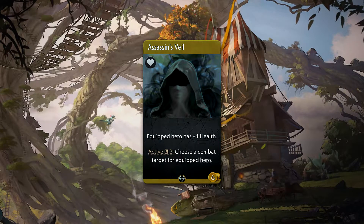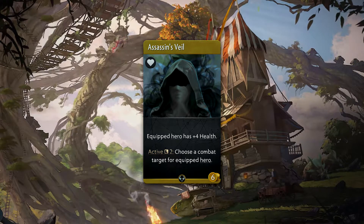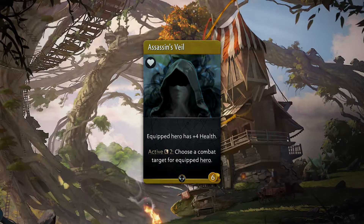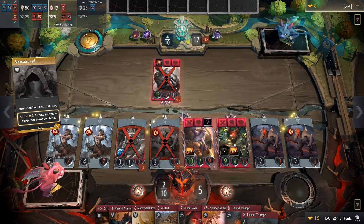Assassin's Veil is a 6 gold uncommon accessory which gives plus 4 health and an active ability with a 2 round cooldown. When used, it will allow you to choose a combat target for the equipped hero. This is especially good for black decks or any high attack hero.